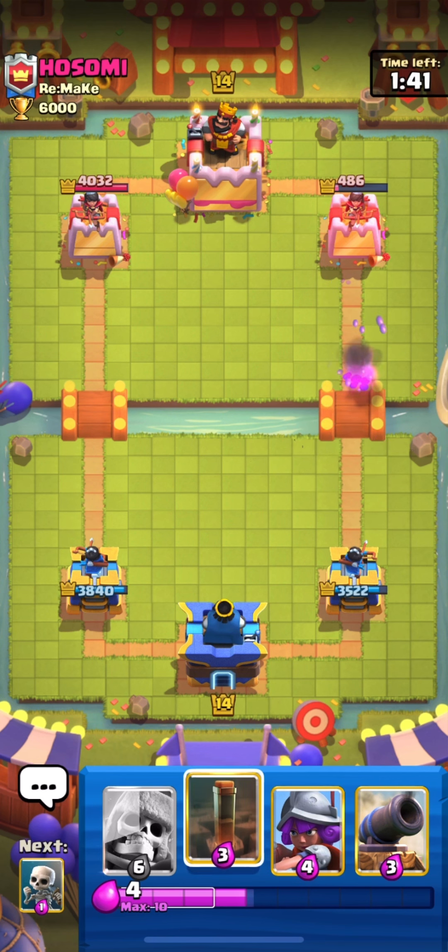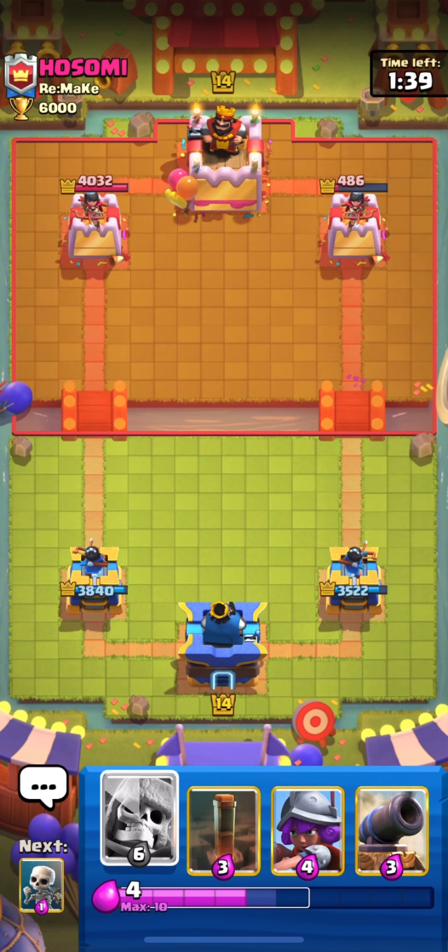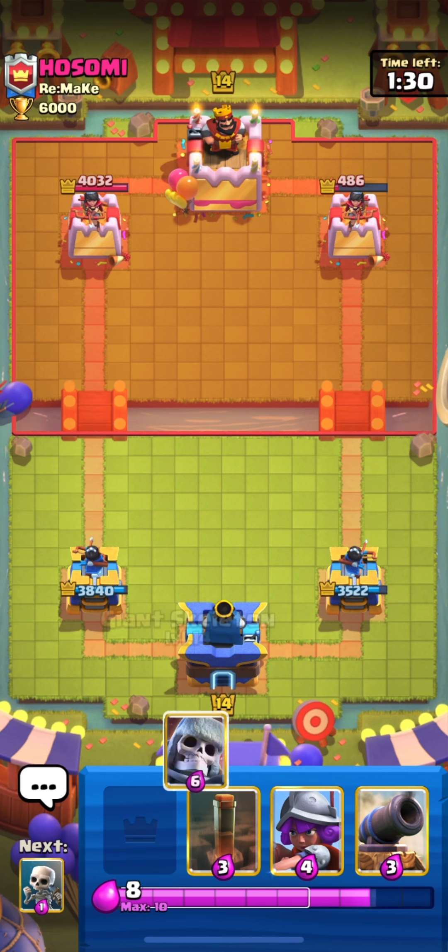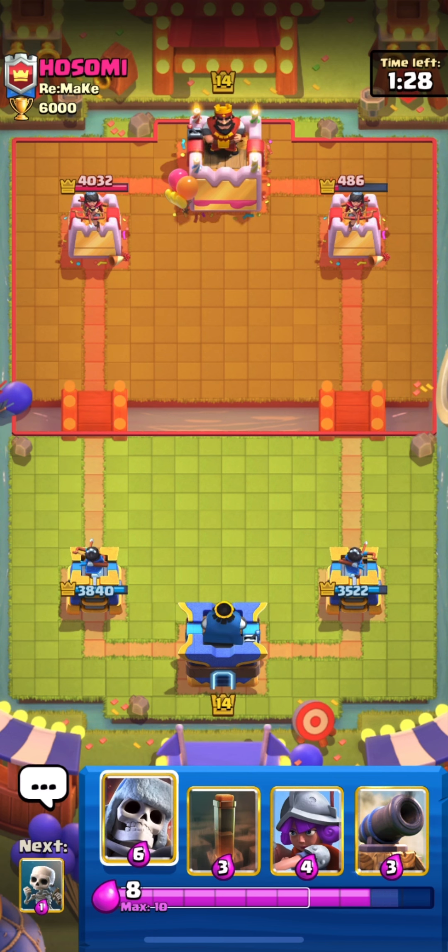Our Hog will get one shot and our Musketeer will get two shots on his tower — so his tower is down to 486. We are in a very good situation right now.